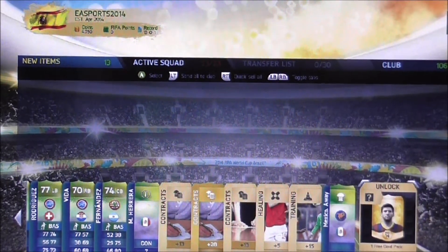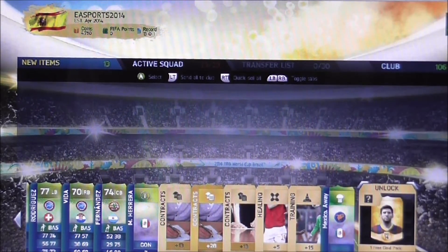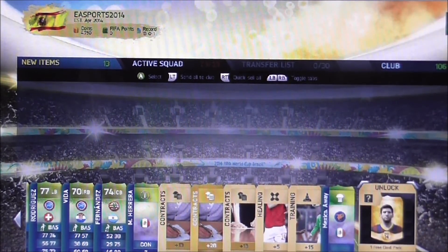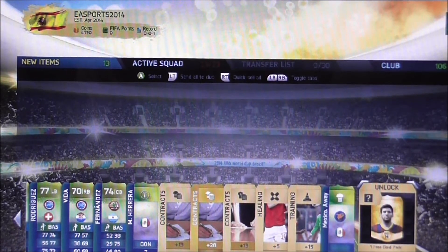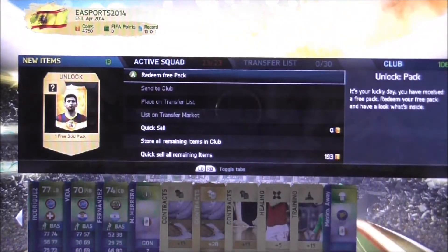So basically in every pack we open we're gonna find a free gold pack for our normal regular Ultimate Team, which is separate from this. And the only way to get consumables and players is to open packs. So why did they say it was a free download at the beginning? They're making money anyway at the end of the day, aren't they?